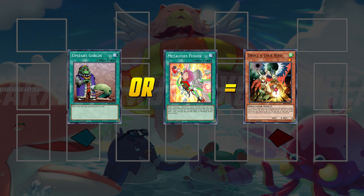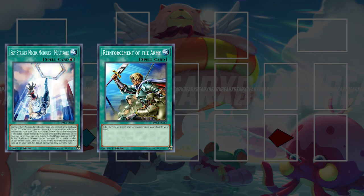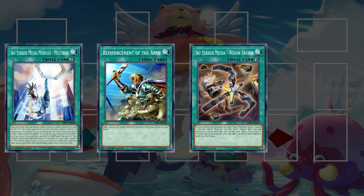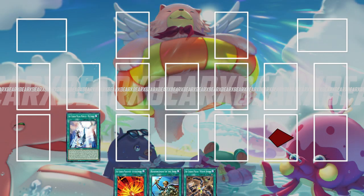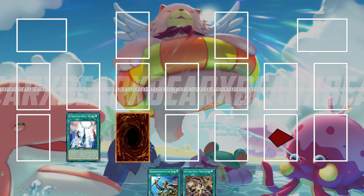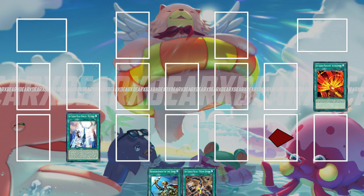If you are worried about Droll there is a way to play around it if you have Multirole live. Imagine a hand where we have Multirole, Reinforcement of the Army, and any quick play spell — we'll use Widow Anchor — and any blank card; for simplicity we'll use Afterburners. You are going to activate Multirole, set the Afterburners, use the Multirole effect to send the Afterburners to the graveyard, and now your opponent is unable to respond to any of your spell card activations.